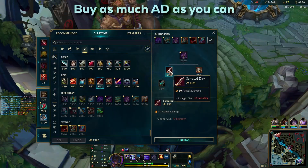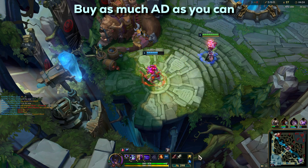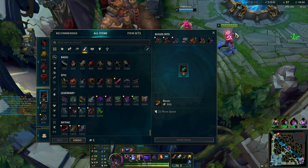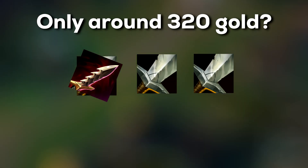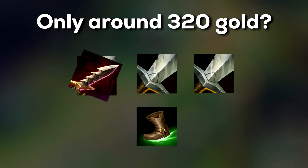After your first back, buy as much AD as you can. It's really important to use your gold as optimally as possible. If you have gold for just one longsword, buy it, but if you have more gold, the best buy is to complete the Dirk, and if you can afford it, buy even more longswords. If you only have around 300-320 gold left, just buy boots. Boots are also really strong to get early on Zed.